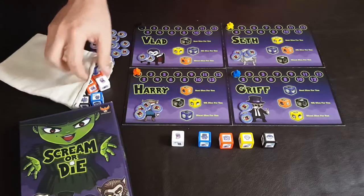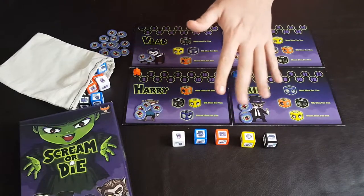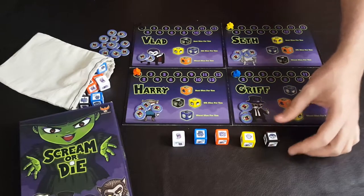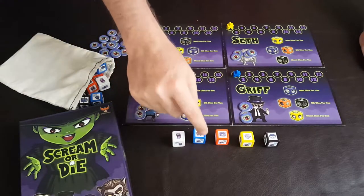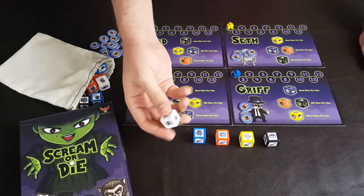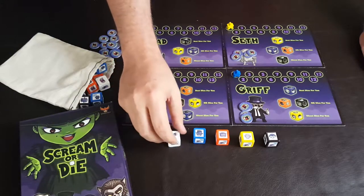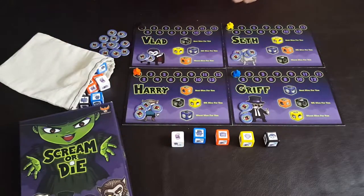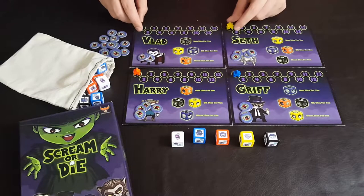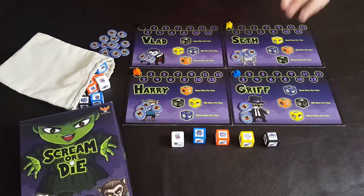You're also going to get a bag and dice, and all of these dice are different colors based on whose dice they are specifically. The black is for the vampire, yellow is for the mummies or skeleton, blue is for the mummy, and orange is for the werewolf. There's also the scream die which will basically always show screams. Every single die has three of each color. You're going to start the game with everybody's icons at number one, and the first player gets three screams while everybody else gets four screams.